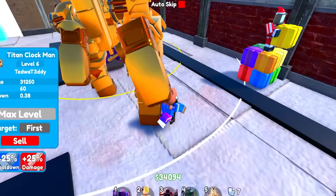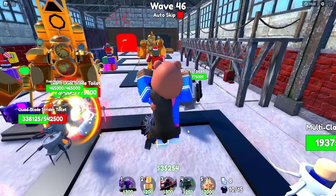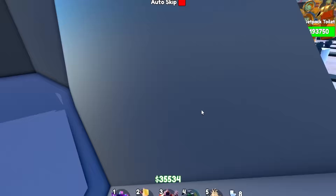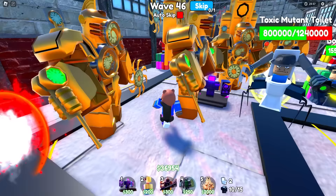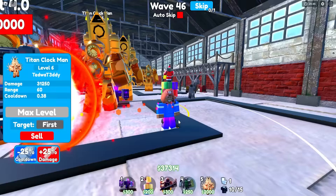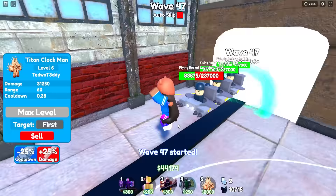I feel like any unit in Toilet Tower Defense that does more than 20,000 to 50,000 damage — like the Jetpack Mace Cameraman — should be a godly. I can't be the only person thinking this. The Titan Clock Man costing 699 Robux is so easy to get and should be considered a godly instead of costing Robux — it should be a 0.1% or 2% summon. We're really close to wave 50!